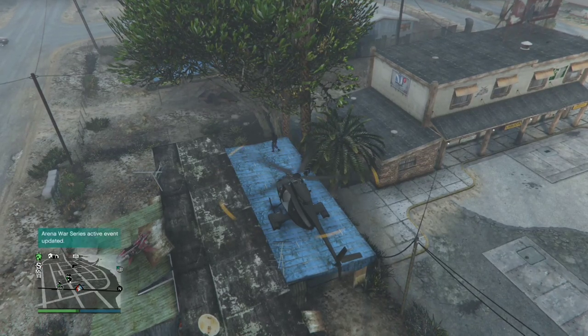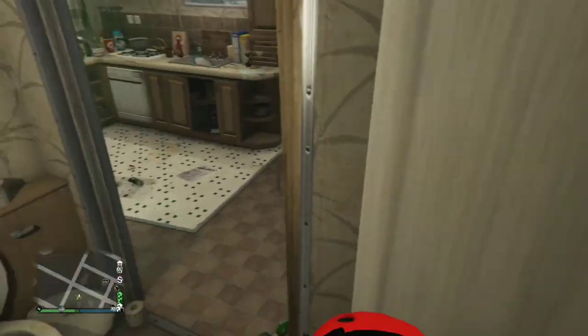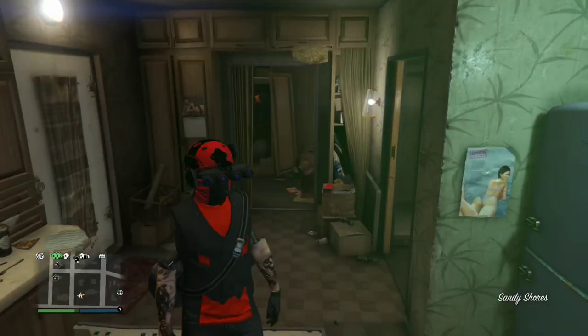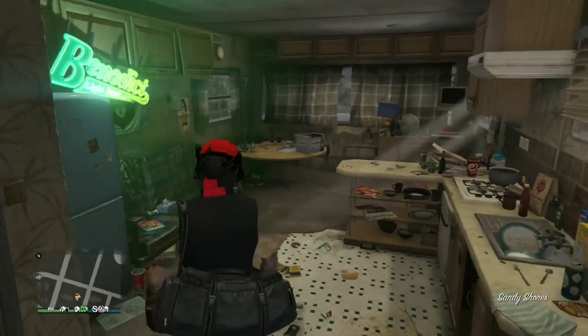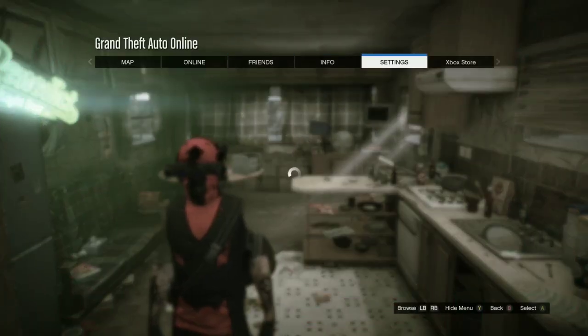Have your friend hold Y or Triangle and throw you out of the helicopter. He throws me out and bam — I'm inside Trevor's trailer, and it's really cool. You can't get shot out of it. Like I said, you could do some role-playing missions or role-playing videos inside this trailer just to chill and have some fun.